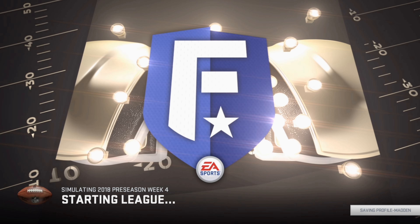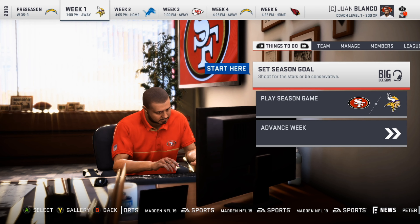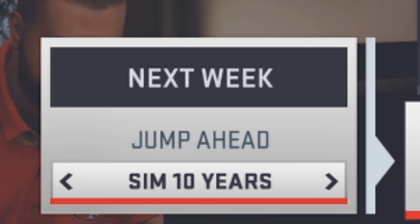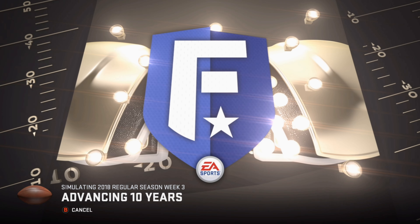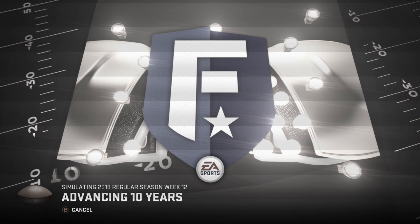It should take a few seconds to load up the league. From here, go down to Advance Week, then go down to Jump Ahead and push left once so it says Sim 10 Years, then press A on Sim 10 Years. From here, all you have to do is sit back and watch the achievements pop. This should take around 10 minutes.